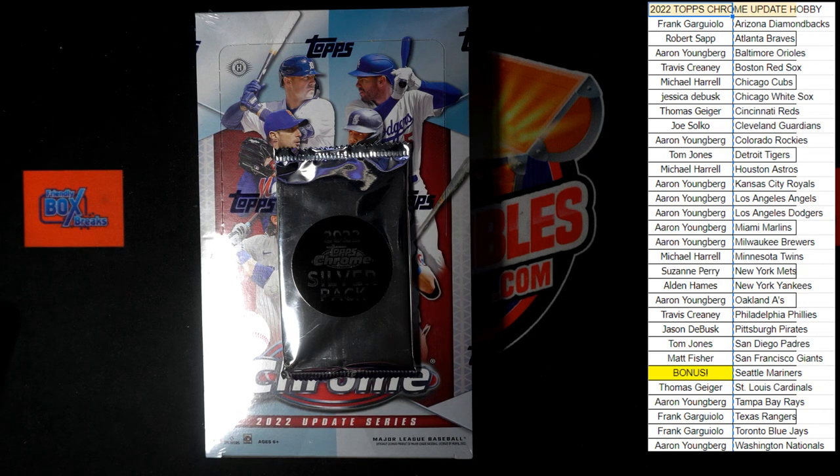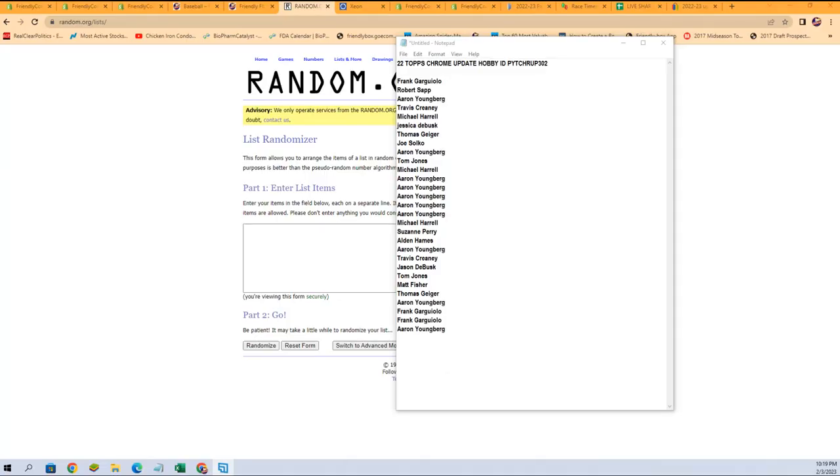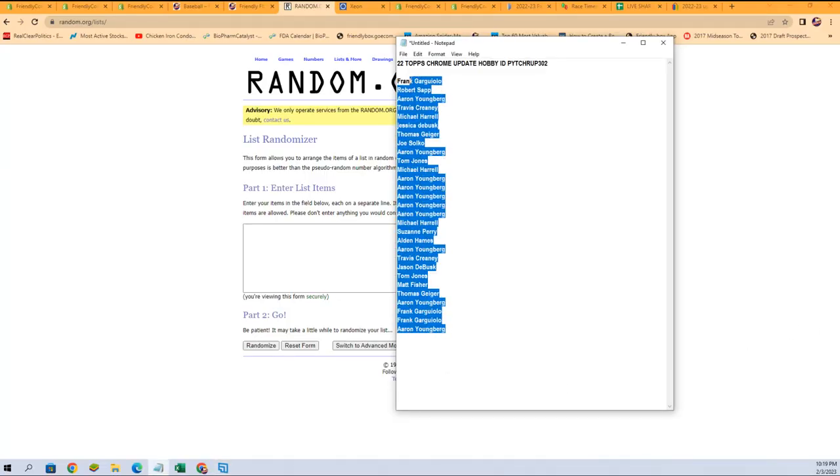It is time — 2022 Topps Chrome Update hobby box 302. We've got a bunch of names here we've got to randomize seven times to find out who's going to be getting the Mariners in this break. This was a pick-your-team break, so that's all we need to randomize. We're going to switch over right now and get a fresh randomizer and our list of names.